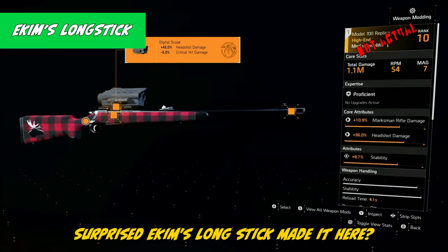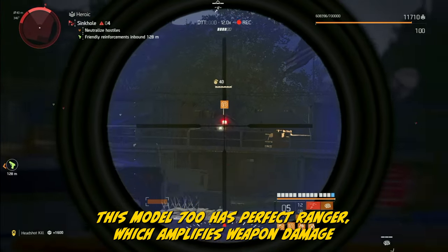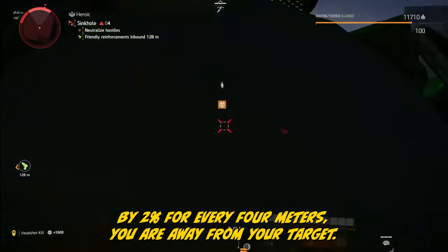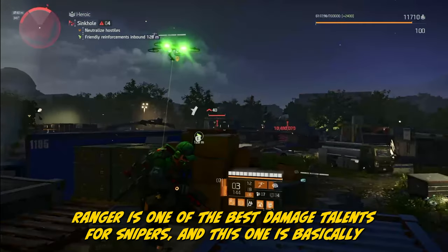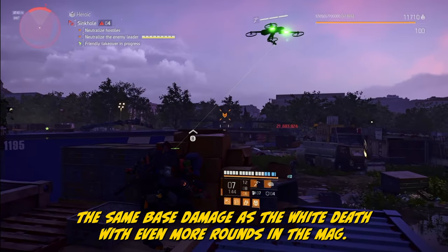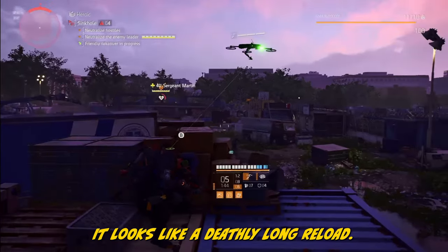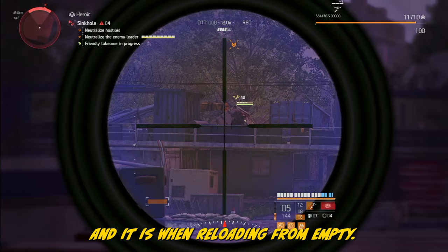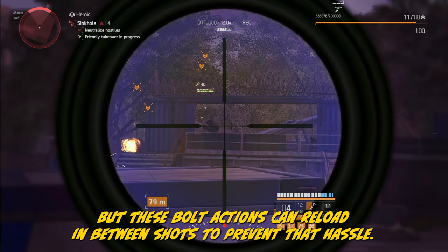Surprised Ikum's Longstick made it here? This Model 700 has Perfect Ranger, which amplifies weapon damage by 2% for every 4 meters you are away from your target. Ranger is one of the best damage talents for snipers, and this one has basically the same base damage as the White Death with even more rounds in the mag — that's its differentiator. It looks like a deathly long reload, and it is when reloading from empty, but these bolt actions can reload in between shots to prevent that hassle.